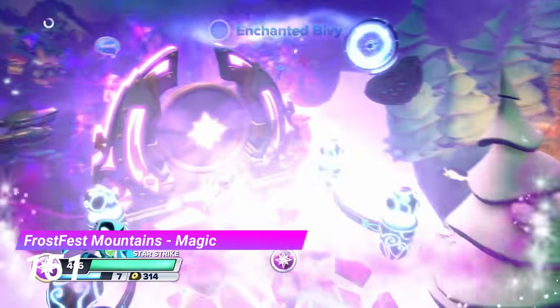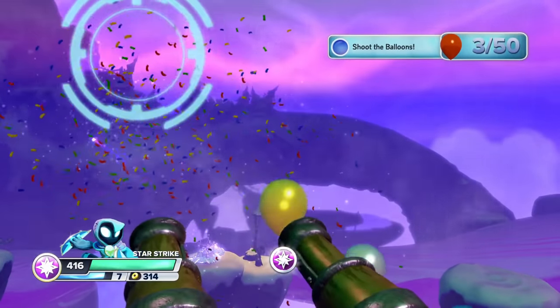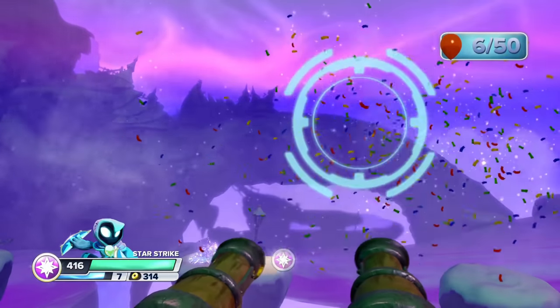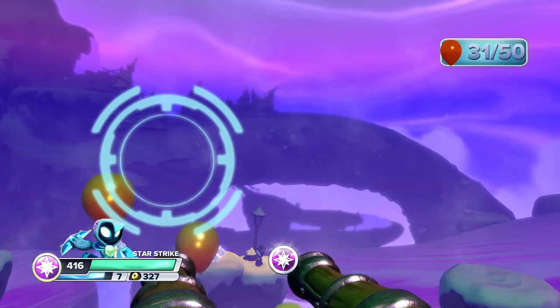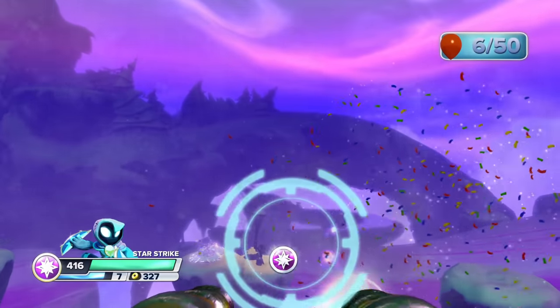Up next is the Magic Gate from Frostfest Mountains. It's a turret section, and I know that would justify its placement, but I'd also like to add that if you hit one of the mines, then you have to restart the entire thing over again. I think I rest my case.